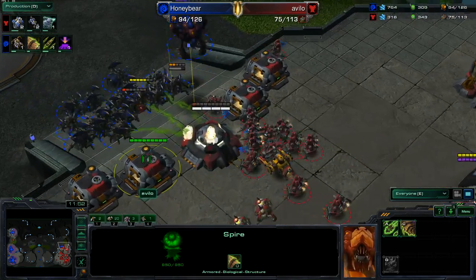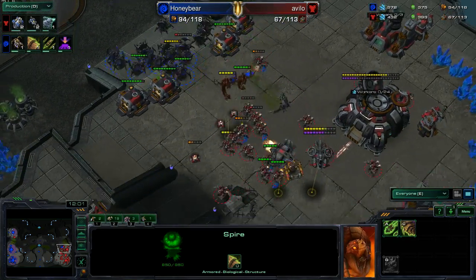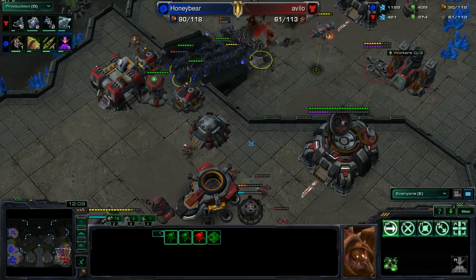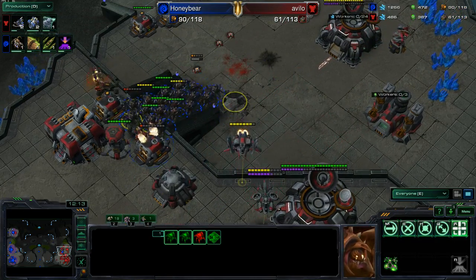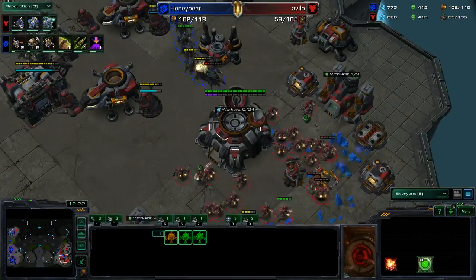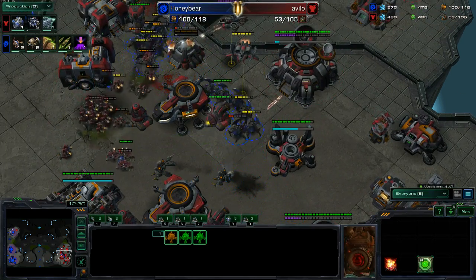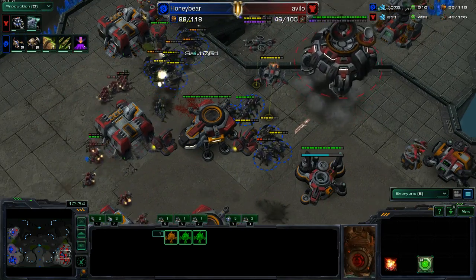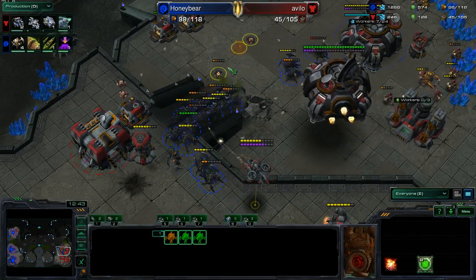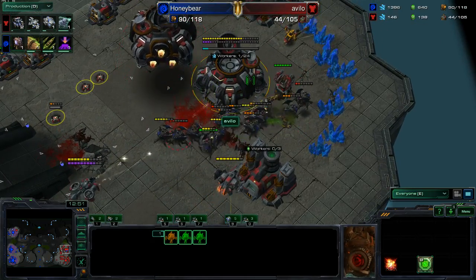This front is going to be really tough to hold. There's just the one Bunker, and it's being immediately focused by Roaches. Avilo pulling SCVs for repair, but it goes down. I think Honeybear has this here — I don't see how Avilo can hold. The splash from the Widow Mine actually just took out like four of his own SCVs. It took out the Overseer though. There is one Widow Mine at the top of the ramp, the other two are untriggered but at the natural. The overall Roach count is going to be easily able to tear apart whatever pops out of these production structures. Avilo is at half the supply of his Zerg opponent. The Roaches are completely overwhelming at this stage.